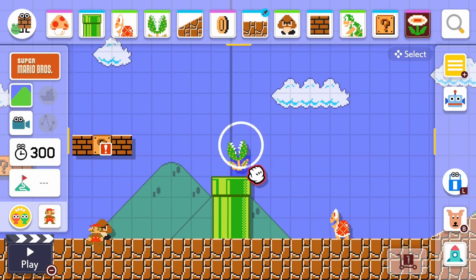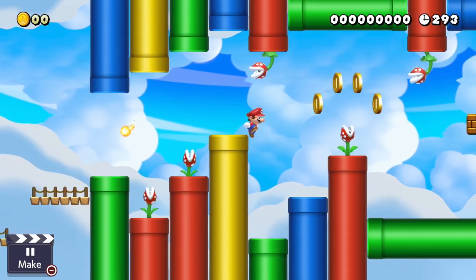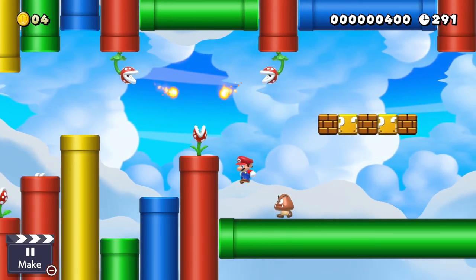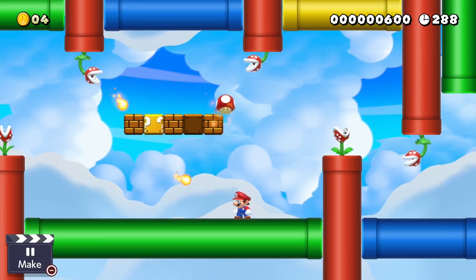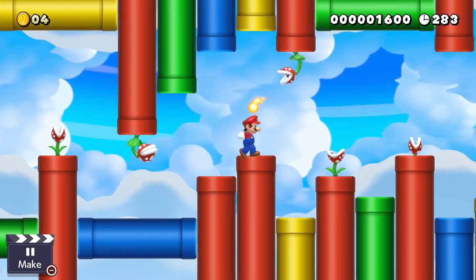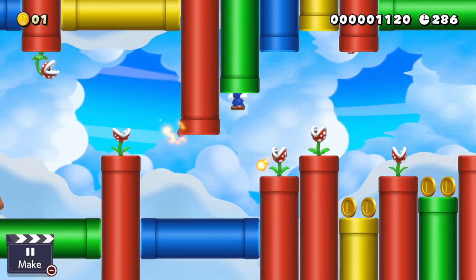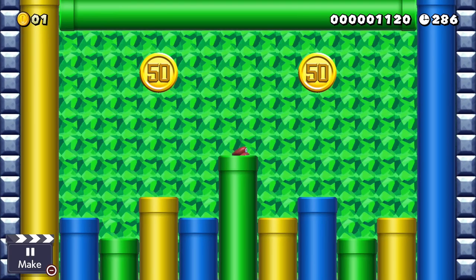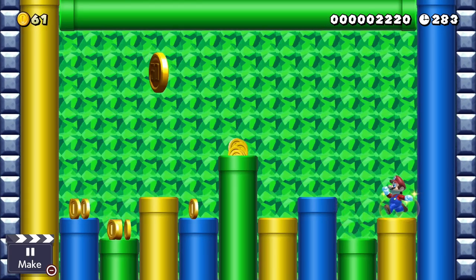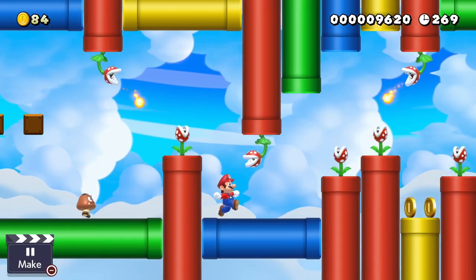To nobody's surprise, Piranha Plants have an intimate relationship with pipes. Simply having a few Piranha Plant-infested pipes in your course creates the dilemma of occasionally safe and occasionally hazardous terrain. While this isn't exactly a rule, I try to make pipes with Piranha Plants inside them stand out from pipes which are safe to land on — whether that's making them different colors or by placing coins on top of the safe ones. I also generally try to avoid making any pipe with a Piranha Plant a warp pipe, just so the player has an easier time figuring out which pipes could potentially lead to a secret area, and which are inhabited by demon spawn seedlings.